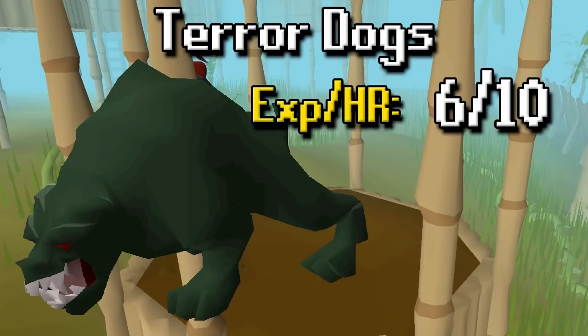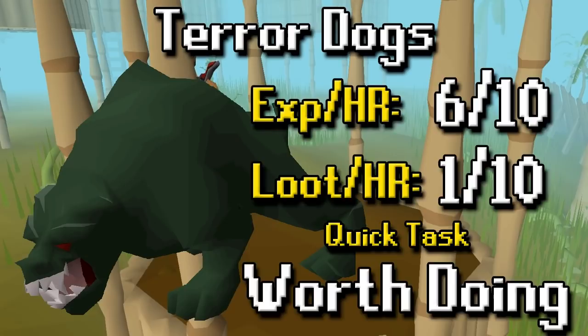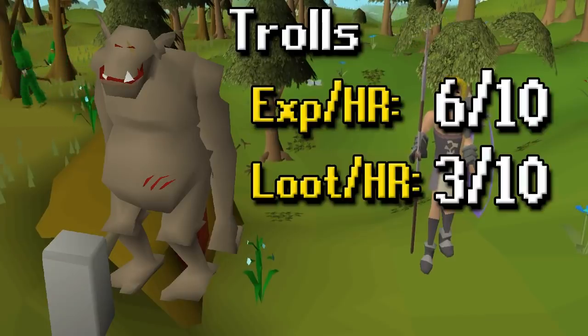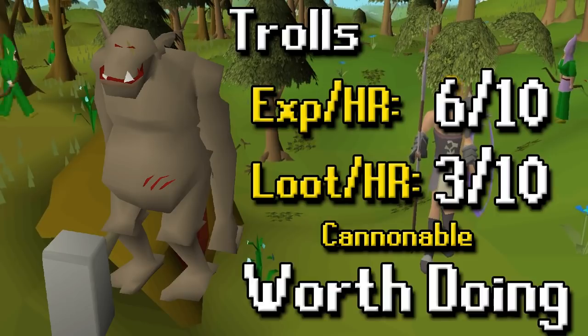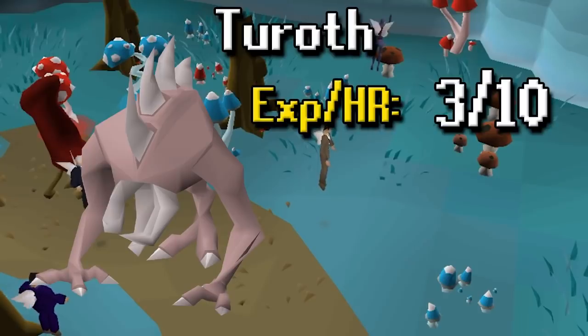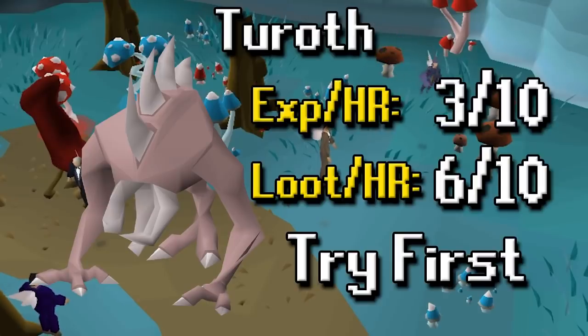Terror Dogs are a decent XP per hour task but very bad loot. Overall very quick though, so I would recommend this one. As far as Trolls, they're also decent XP per hour and the loot per hour isn't terrible. You can cannon these as well, so definitely worth doing. Tortured Gorillas are a relatively slow XP per hour task, however the GP per hour makes this a little bit better for mid levels — so try it first and see if you like it. For high levels it may be a little less worth it and probably a skip.